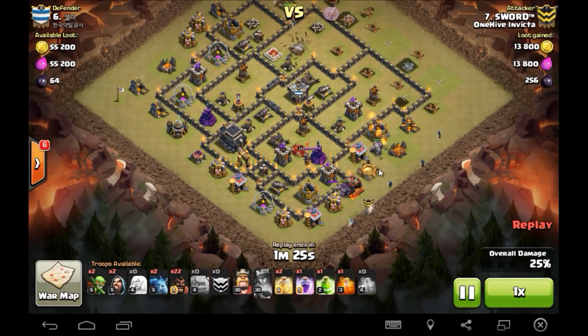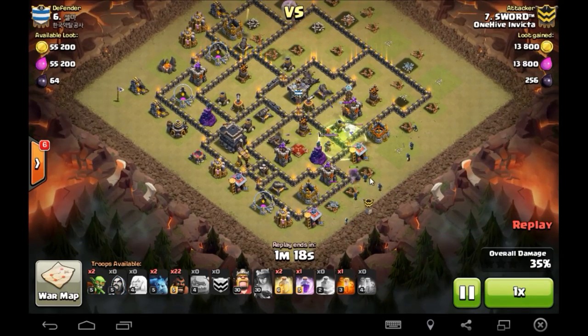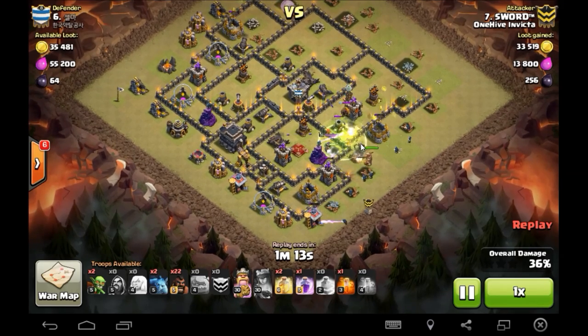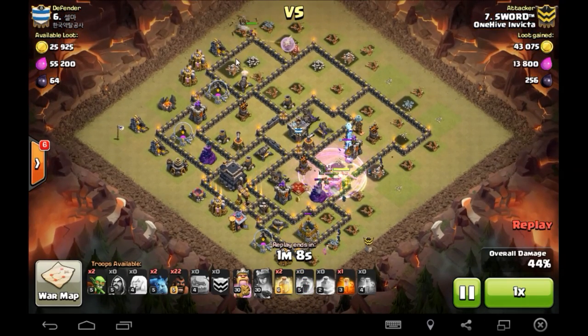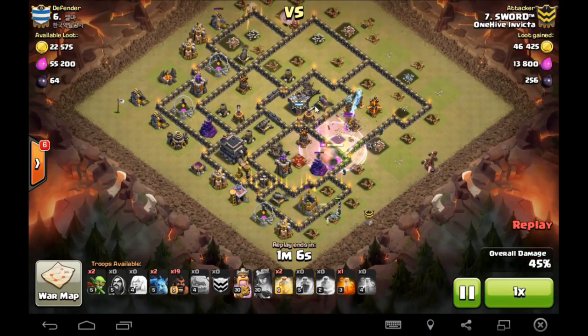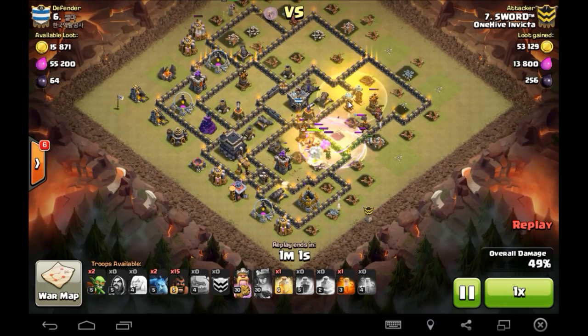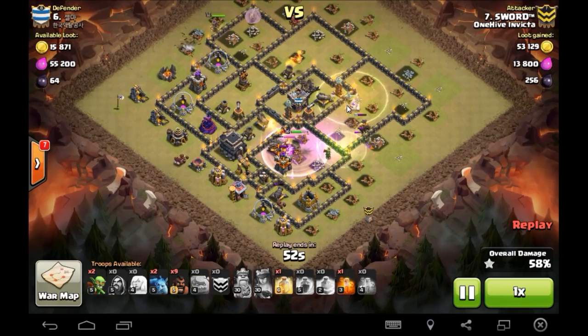He goes ahead and sends in a shattered entry finally at about the five o'clock position, creates his funnel with about four or five wizards. Golems move in over the jump spell, the king backs them up, and everything moves in. The king locks right onto that defensive queen and smacks her down. Meanwhile the queen is still rocking this base like it's nothing. Hogs go in too — a little heal goes down over the hogs and gets the Tesla farm. I think he gets all the Teslas.